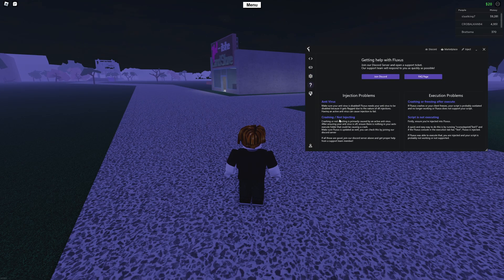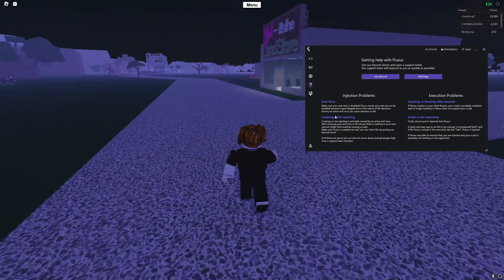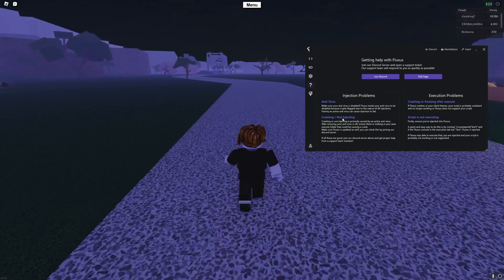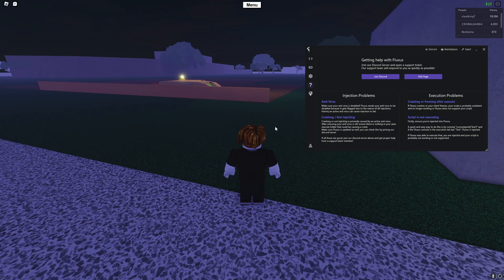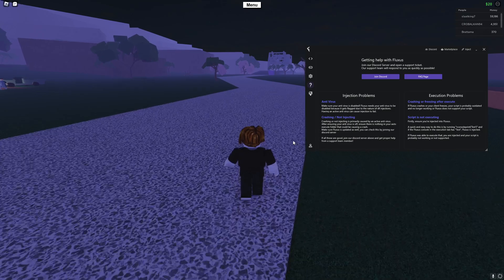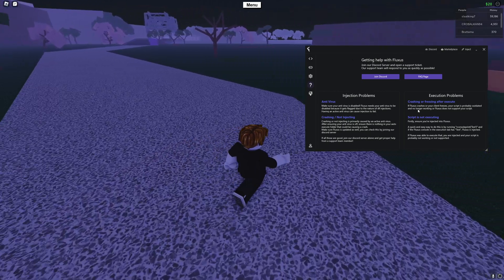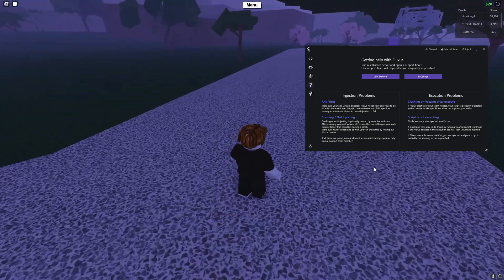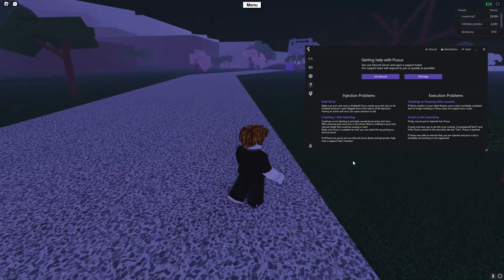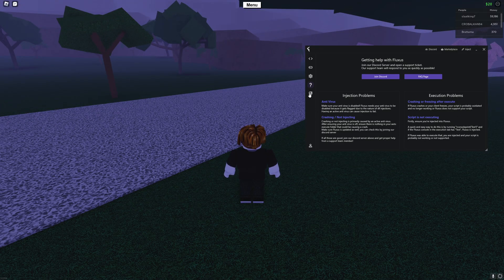The info panel tells you to make sure your antivirus is disabled, because Fluxus gets flagged due to the nature of DLL injections, and an active antivirus can cause injection to fail — which is why I was having that error earlier. There's also a note about crashing or freezing: this can happen if your script is not working, so if a script crashes your application, switch to a different script and see if that works. There are also additional things you can read through in there.